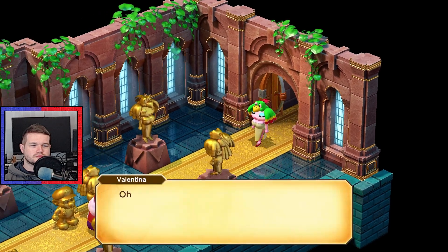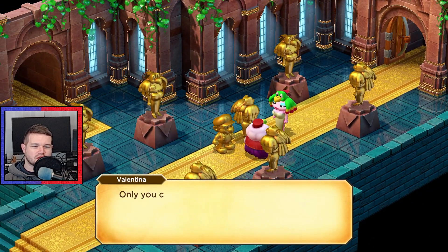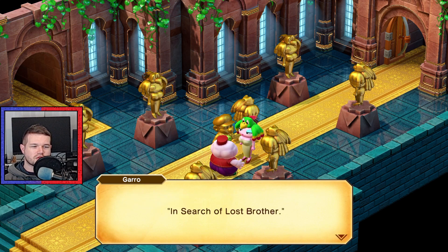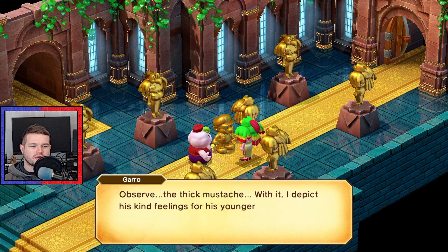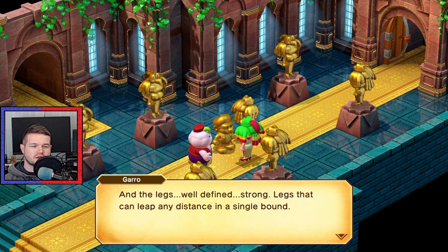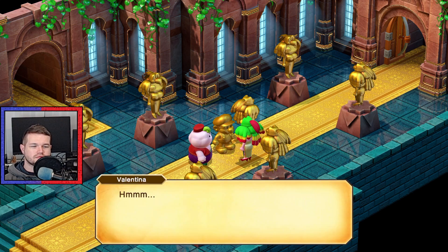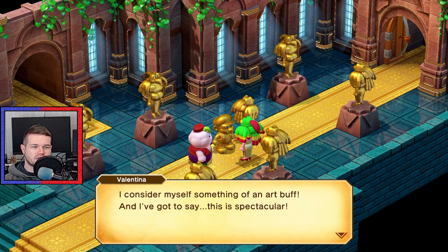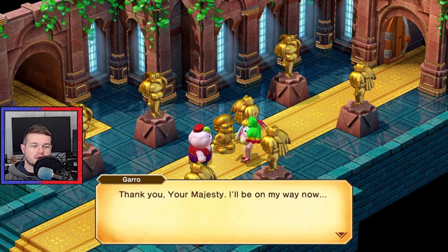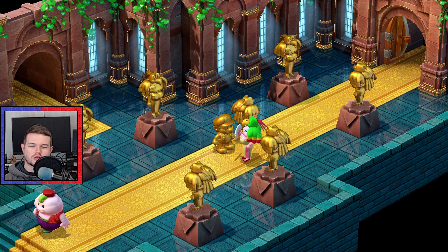Oh ho ho! Now this is lovely! My beauty simply shines forth like the sun! Only you can make something this stunning! Thank you, Your Majesty - I'll be on my way now. Halt! What may I ask is this ugly thing? That's my latest masterpiece - I created it just for you. It's called 'In Search of Lost Brother.' Observe the thick mustache - with it I depict his kind feelings for his younger brother. And the sideburns conveying his strength of heart. And the legs - well defined, strong, legs that can leap any distance in a single bound. Is it to your liking? I consider myself something of an art buff and I've got to say this is spectacular! Only you could have created sculptures with such gentle beauty and raw power! Just gotta do a bit of a code switch.